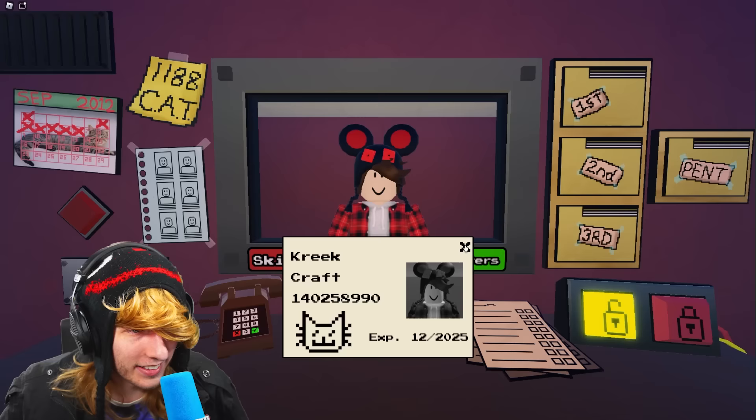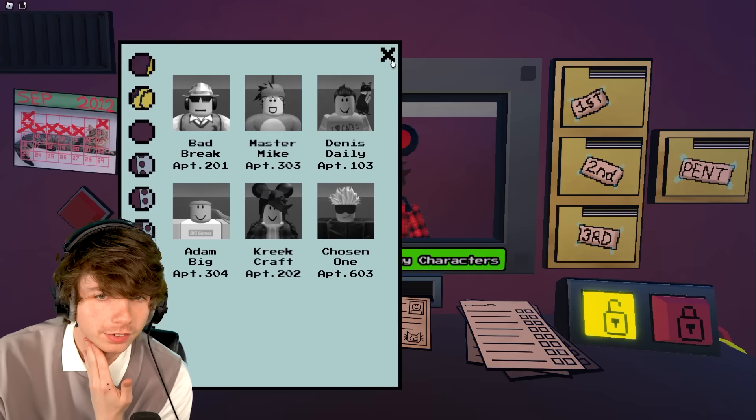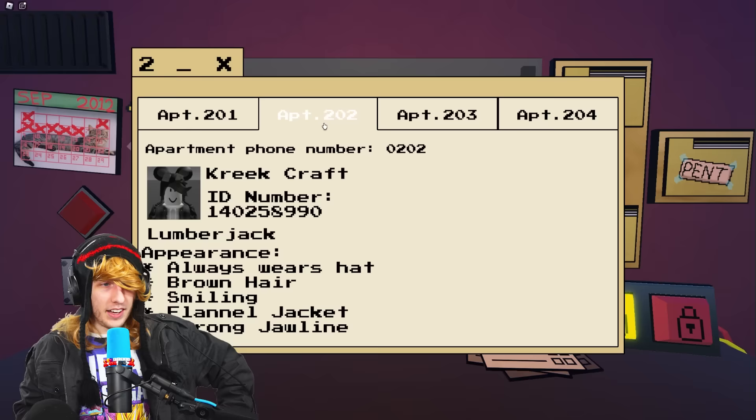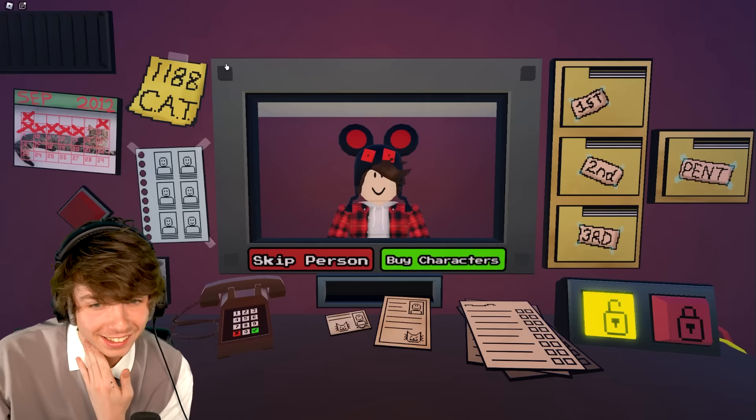What's up Kreek Craft! 'I think that looks like me, I come from my job as a lumberjack.' He's on the list — apartment 202. Who does he live with? He lives by himself. Go on in, bro.